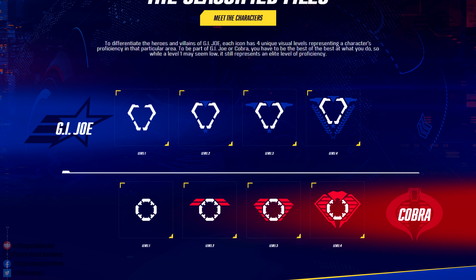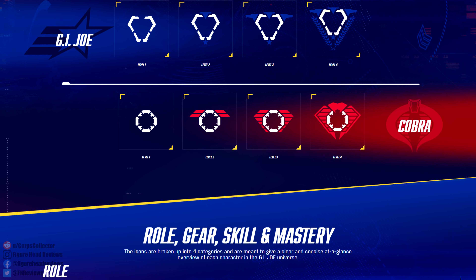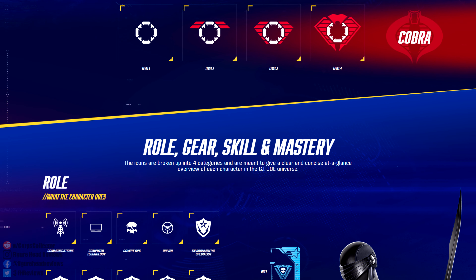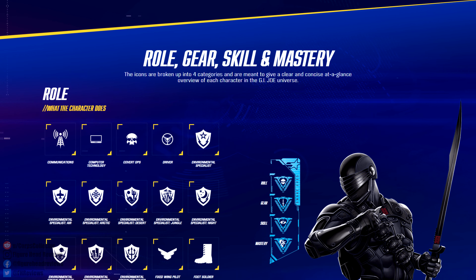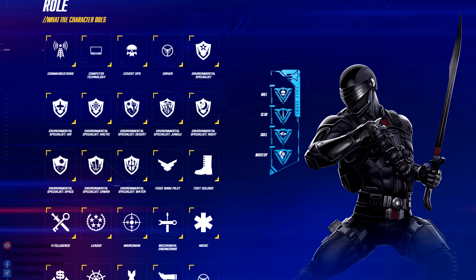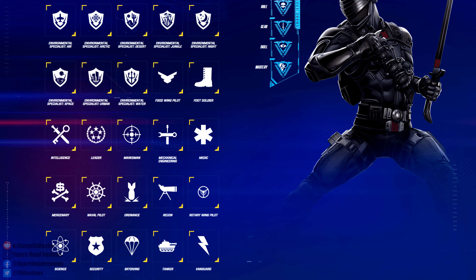But those icons are not random. If you head over to the G.I. Joe official website you are going to find a page dedicated to declassifying the classified files, and on that page you'll find that these icons denote a skill level 1 through 4, as well as their role, their gear, their skill, and their mastery for each character.